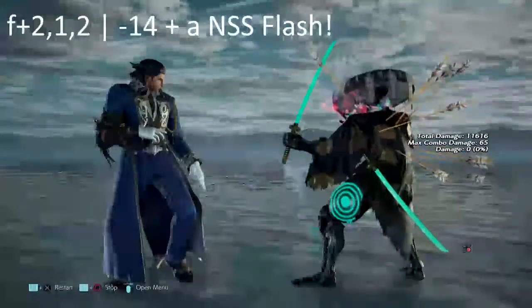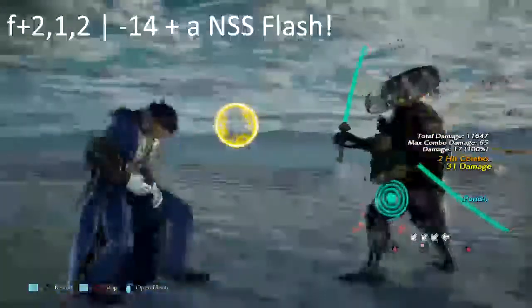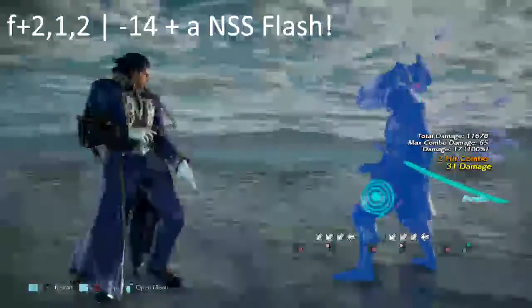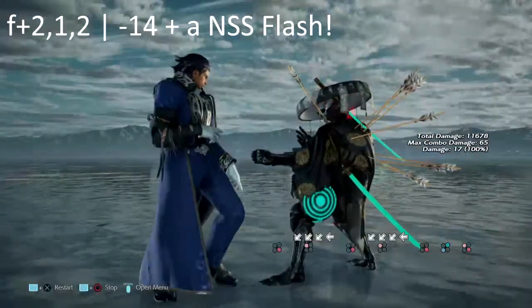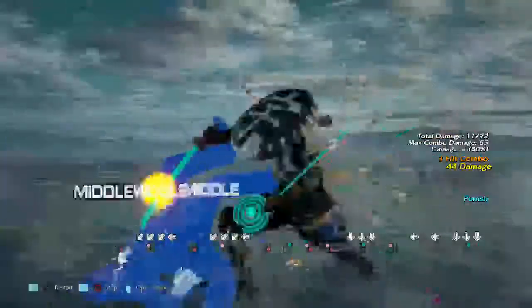Moving into the jab punishable section, the first one is f+2,1,2. This move is negative 14 on block, so you can get a d/f+1,4 punish, or even do b+2,2 to knock him down. Here's the special part: if we happen to be in no-sword stance blocking this move, we get ourselves a nice dirty flash from it. Isn't that something? Isn't that beautiful?